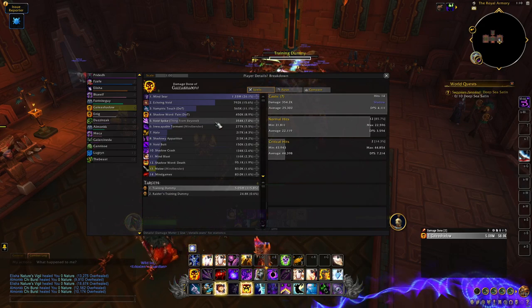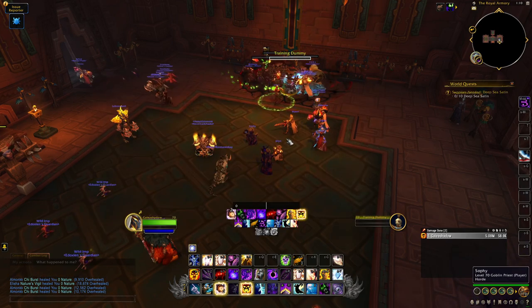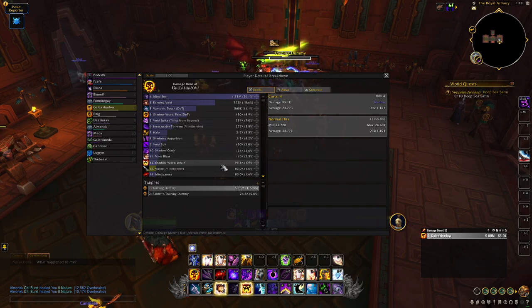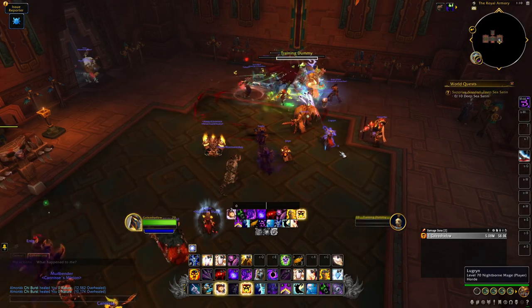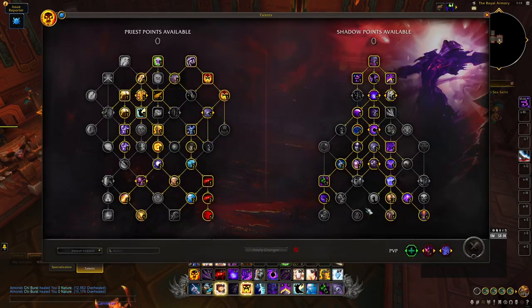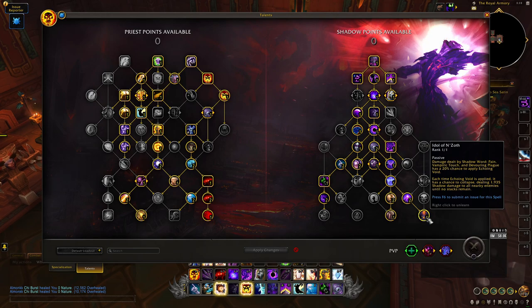Single target dots — Shadow Word: Pain is uncapped damage, Vampiric Touch is somewhere between four and eight targets. Shadowy Apparitions scale with AoE number of VT targets, so that's four to eight targets at roughly 18% of damage. Honestly I think something like 60% of your damage is uncapped if you take the right talents and move away from Mind Bender into Pain of Death. That's really good for Mythic Plus — it's a great way to push Shadow Priest more into AoE.